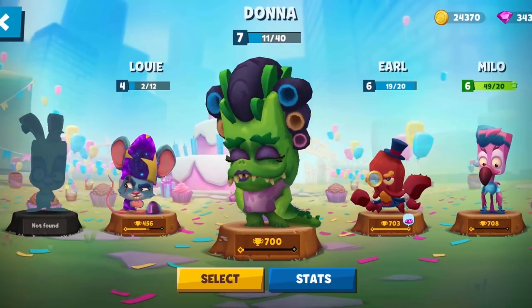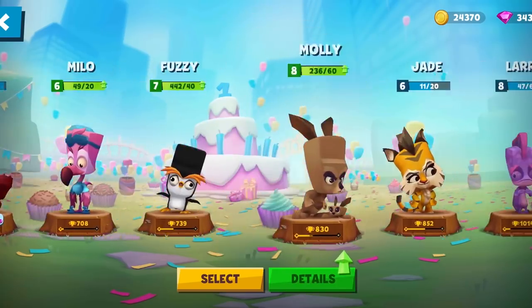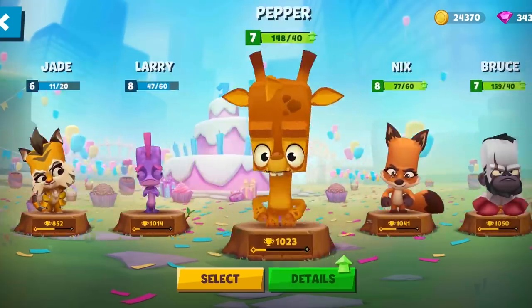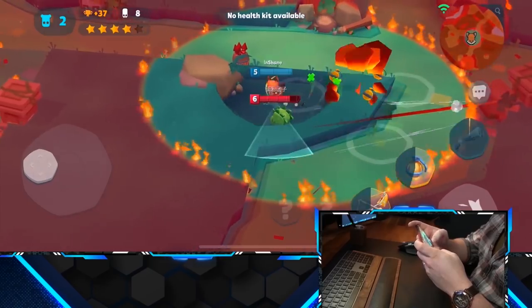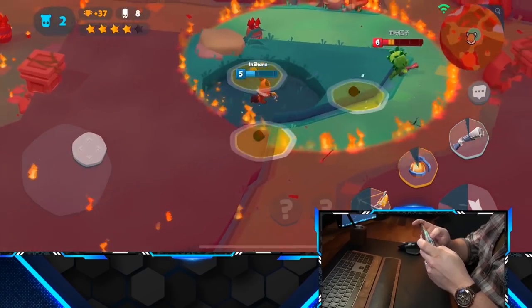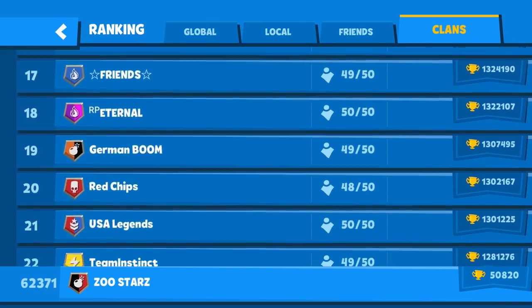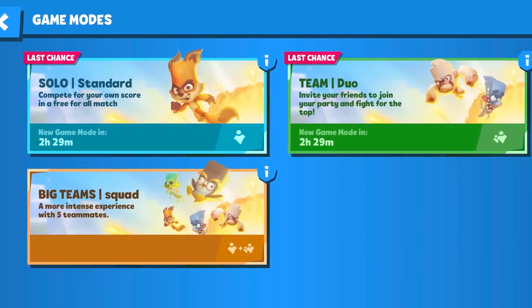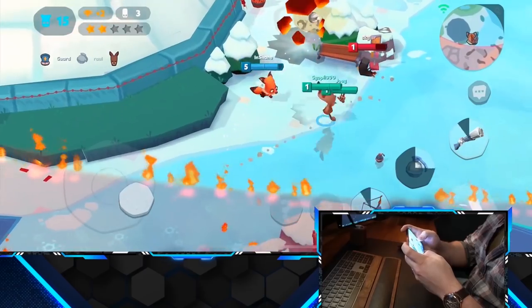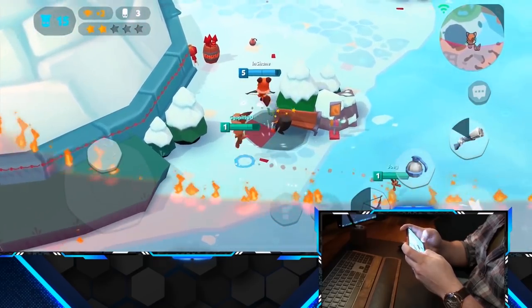In this absolutely crazy battle royale game, you can choose from over 20 different warrior animals who each have their own unique abilities and special attacks, which is added to three different types of weapons that you can pick up on the map or earn from killing your enemies. You can also equip your characters with different unique items to add to the customization. And if that's not enough, you can join a clan with up to 50 players from around the world.